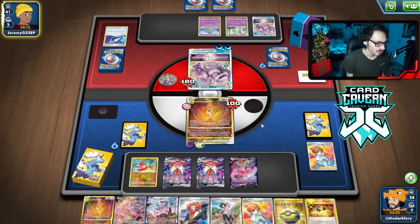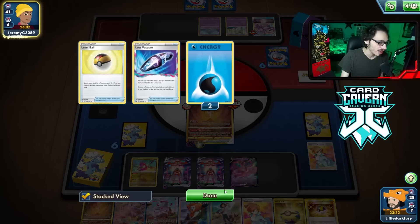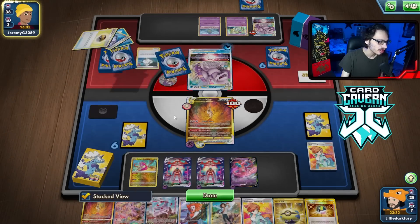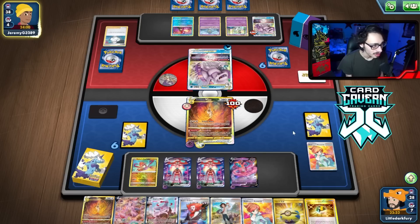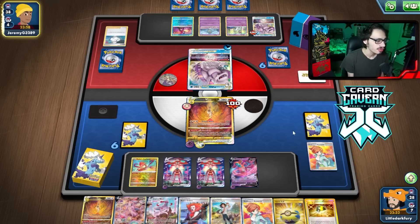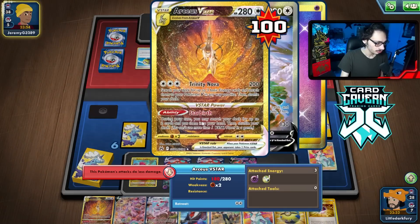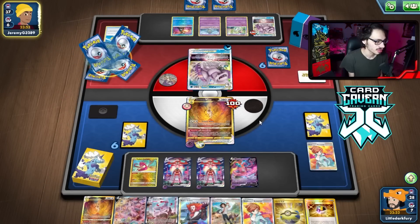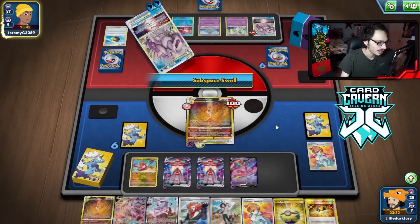Got another Ralts down. They're not doing a whole lot. I don't think they can knock me out — they would need a lot to get a KO here. They haven't played a supporter yet. Well, they have a Melony. I guess that works. They might have to do their V-Star power to knock me out. They got another Pokemon — they got a Greninja. But do they have the energy in their hand? I don't think they have a Quick Ball. I guess they are doing a lot of damage — they're still doing minus 60, so we'll have to see. I think they might actually have a KO here.